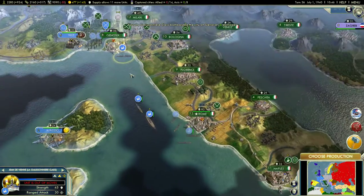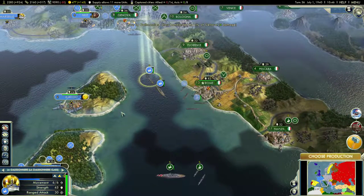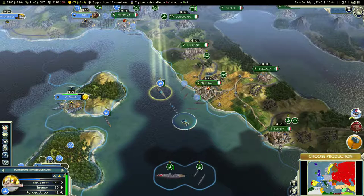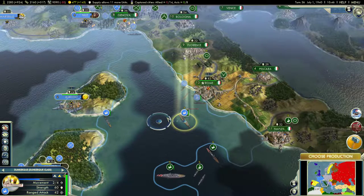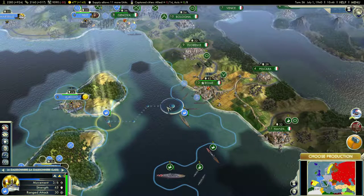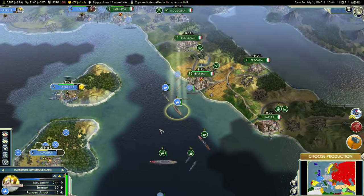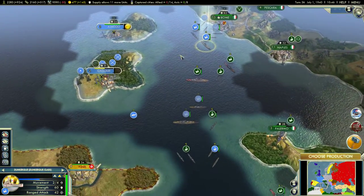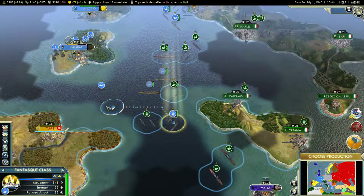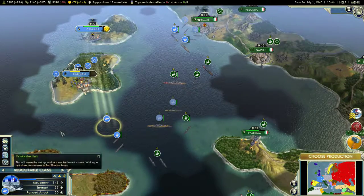A little naval bombardment. Let's slowly bring up these cruisers to engage with the main Italian fleet. Let's move these guys over here and keep them together. Don't want to engage at this point — just play defensive over here.